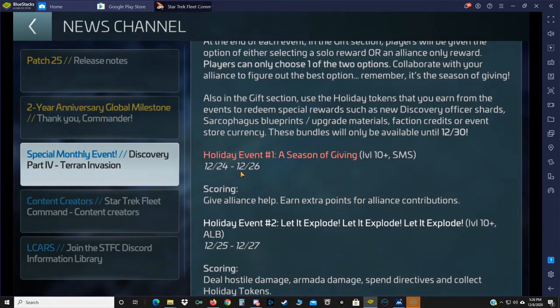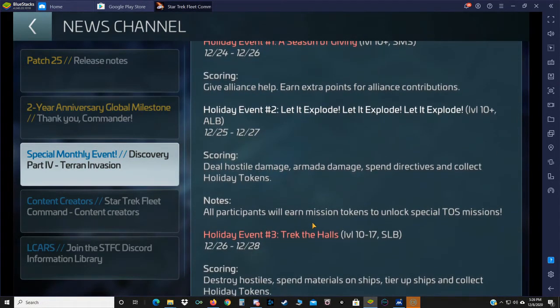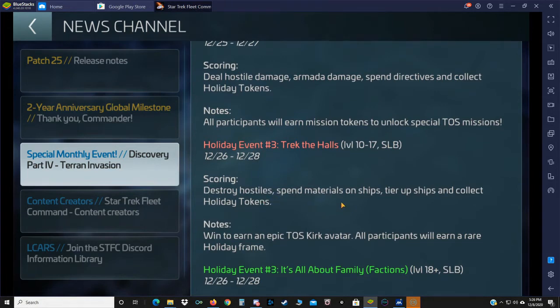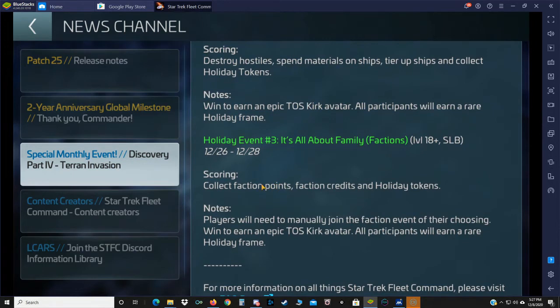Holiday Event 1: 'A Season of Giving' runs the 24th through the 26th — give alliance helps and earn extra points for alliance contributions. Holiday Event 2: 'Let It Explode' is level 10 plus, running the 25th through the 27th, scoring by dealing hostile damage, armada damage, spending directives, and collecting holiday tokens. All participants will earn mission tokens to unlock special TOS missions. Holiday Event 3: 'Trek the Halls' is a level 10 through 17 solo leaderboard running December 26th through 28th, scoring by destroying hostiles, spending materials, tiering up ships, and collecting holiday tokens. There is also an 'It's All About the Family' event for level 18 plus — collect faction points, earn credits and holiday tokens, with players needing to manually join the faction event of their choosing. Win to earn an epic Q's Kirk avatar, and all participants earn a rare holiday frame.